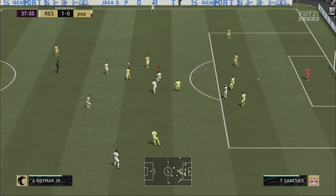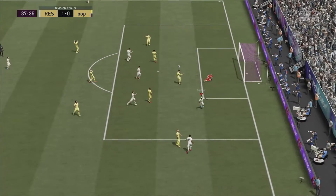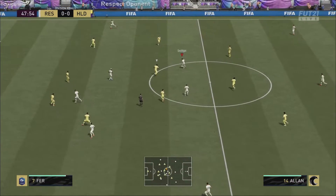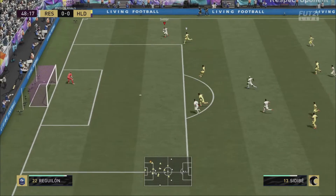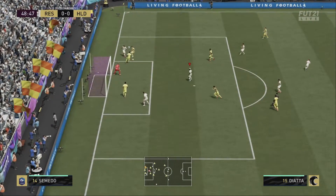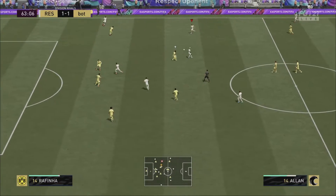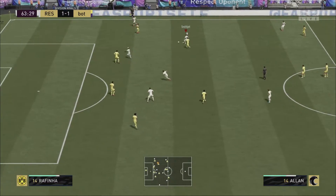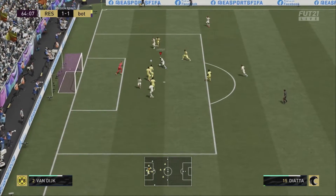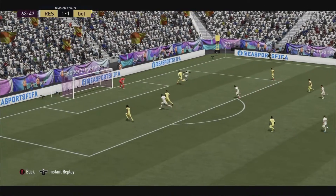I played him in Division Rivals in the central attacking mid position, so you will see many assists and goals scored by Diata in the clips. For me, this card was incredible at finishing — he is good at finesse shot, chip shot, and power shot. He would score you goals left, right, and center. His power shots were amazing; they are simply like a laser beam, incredibly fast. This guy is simply lethal inside or outside the box.